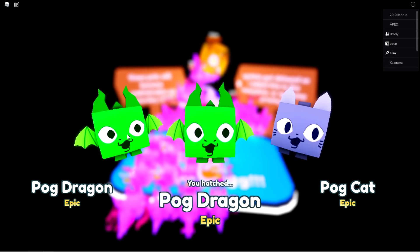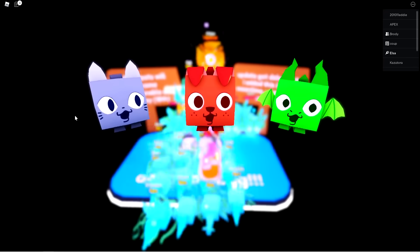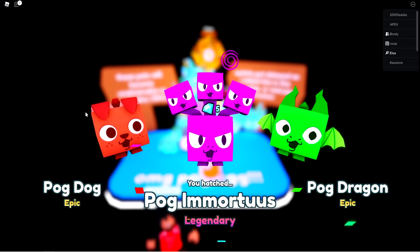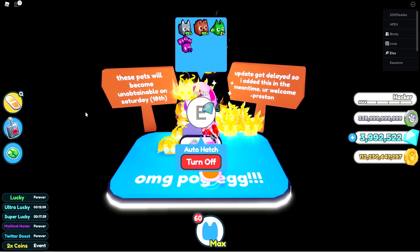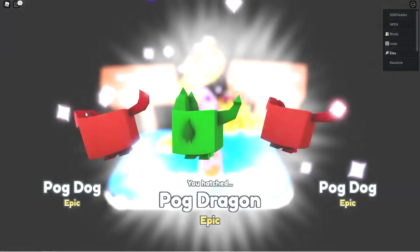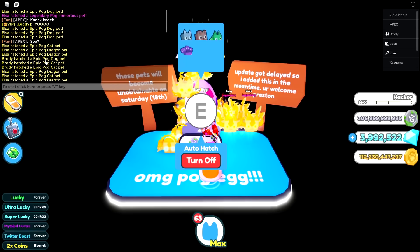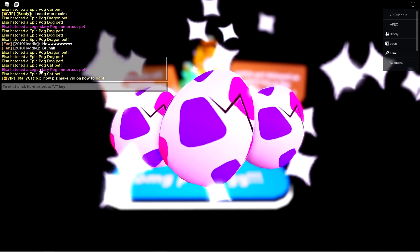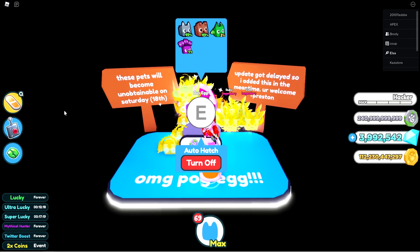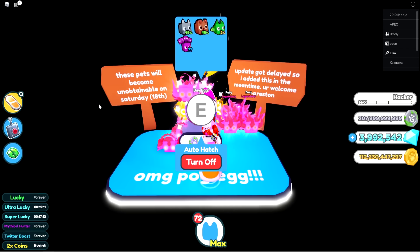If you guys want a Pog-a-mortis, like the video right now — if this video gets just 400 likes I'll do a massive giveaway. Like the video and comment down below your Roblox username and why you deserve one of these Pog pets. I'll pick a couple of winners and give you a set of pets — a Pog dragon, Pog dog, Pog goat, and a Pog-a-mortis. Are you kidding me, another one? Why is it so easy to hatch? That's like the fifth Pog-a-mortis I hatched.